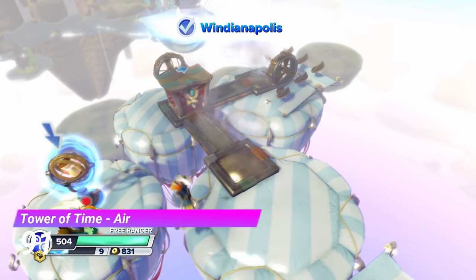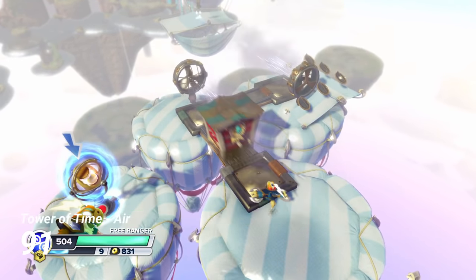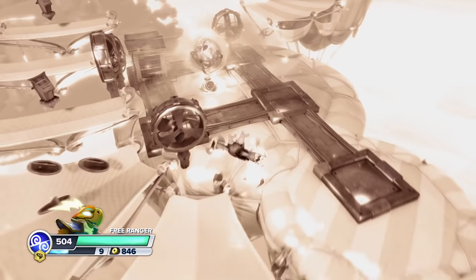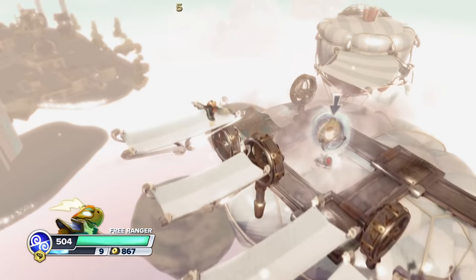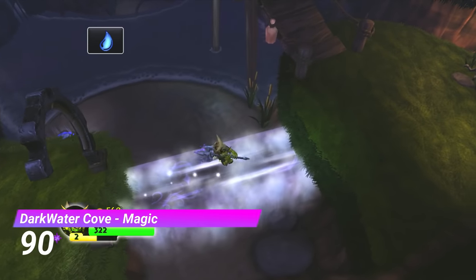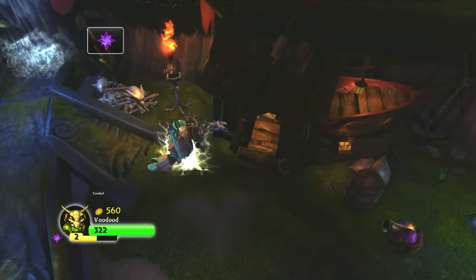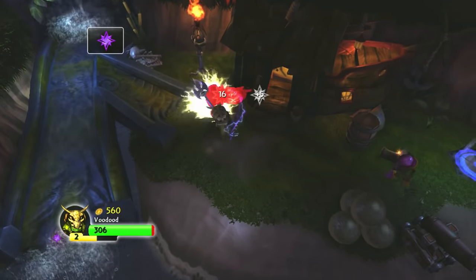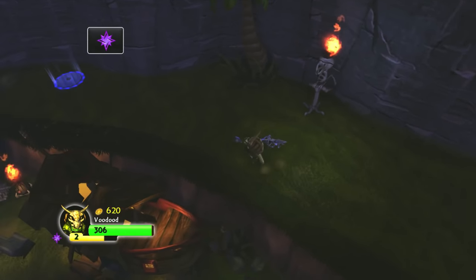The Tower of Time air gate features some of those fun air mechanics that are seen in the actual level. I will admit it kinda is just the exact same thing that's in the actual level — a little bit of variety would have been cool, but I still like the gate. At number 90 we have the Magic Gate from Darkwater Cove. I find this one quite forgettable but I don't know why, it's a pretty fun one. Maybe it's because it has nothing to do with the magic element.